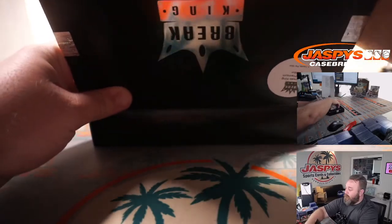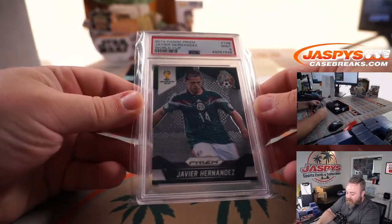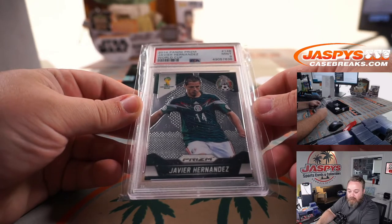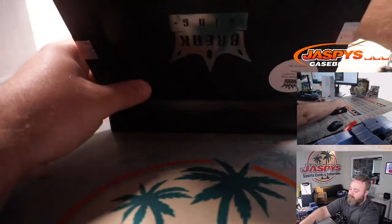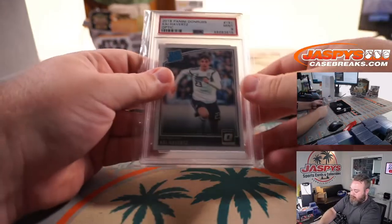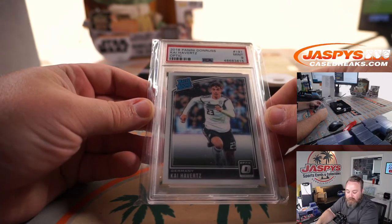Yeah, Saka's so young too, man. Javier Hernandez, 2014 Prism World Cup, PSA 9 — H, and Peter Rosas. Kai Havertz, Donruss Optic rated rookie, PSA 9, for the H spot as well — Peter Rosas.